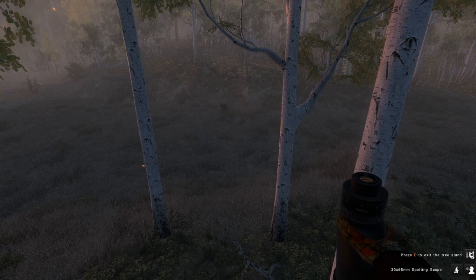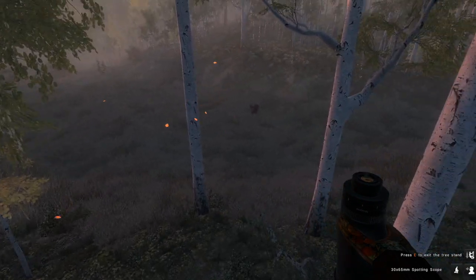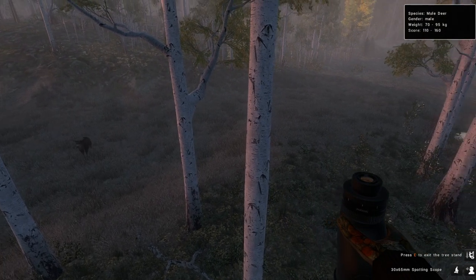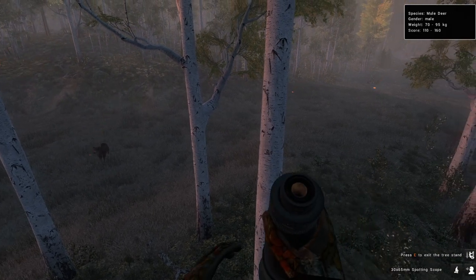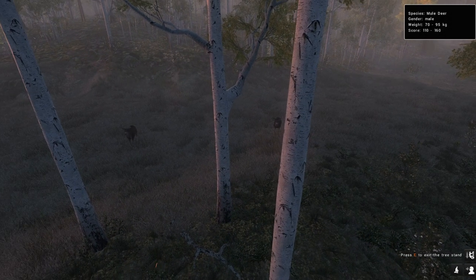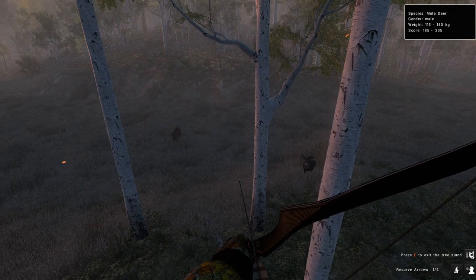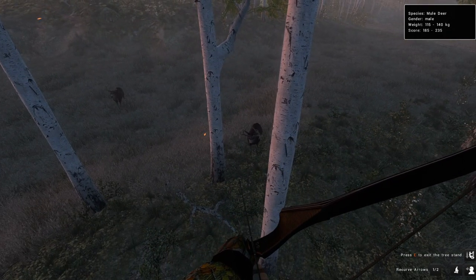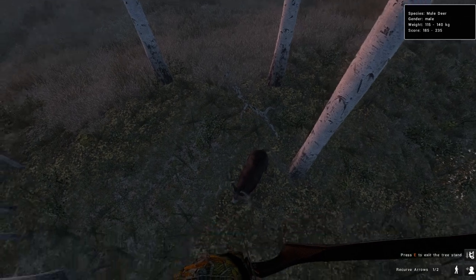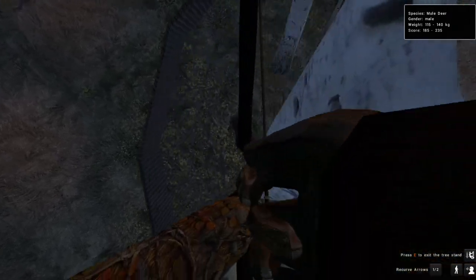Alright guys, we do have two different bucks coming in right now. First we have this tiny one in front of us — well, tiny he isn't per se, but definitely not a big one. But right here we have a pretty decent one coming in, which is definitely going to be the one we take first so we don't risk messing up the shot or spooking both away. He's actually coming in first so that makes life ten times easier.